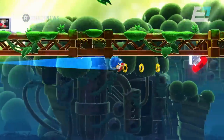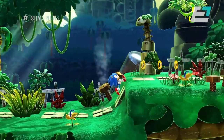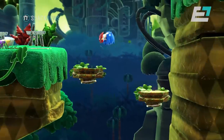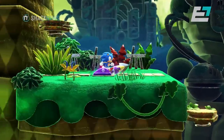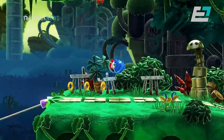So with Origins and Mania you had the digitized sprites, the pixel gameplay. In Superstars it's fully 3D, beautiful, colorful, vibrant. But what was that conversation like with your studio about deciding to go to 3D over hand-drawn animation, frame by frame?